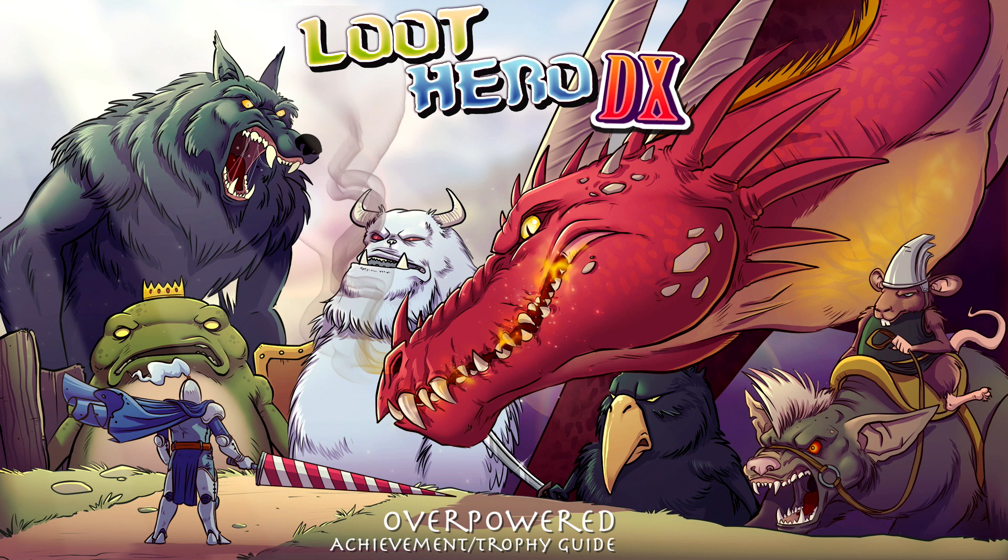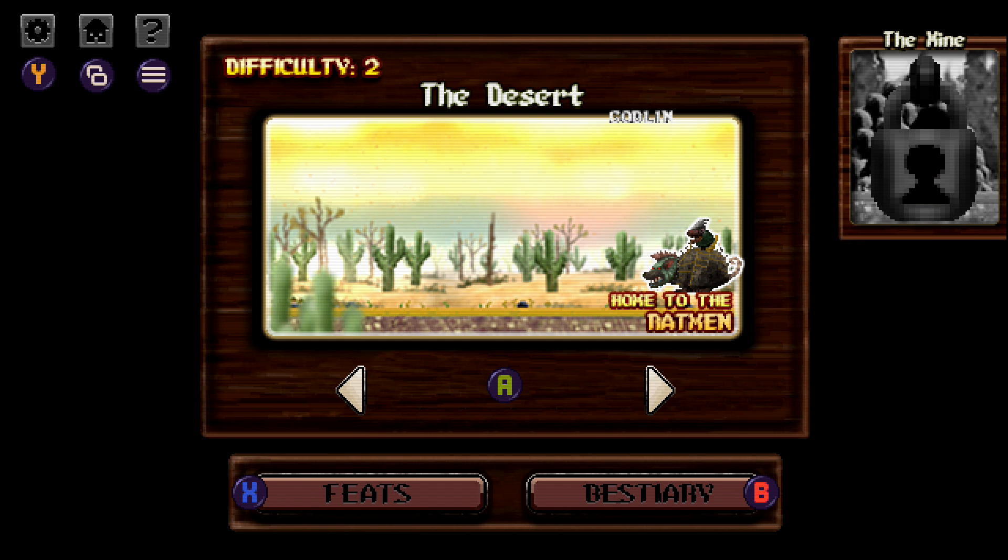Hey everybody, Sean here from thegamiac.com. Here we are today back in Loot Hero DX, grabbing the Overpowered achievement. This is to clear a level in 15 seconds or under.